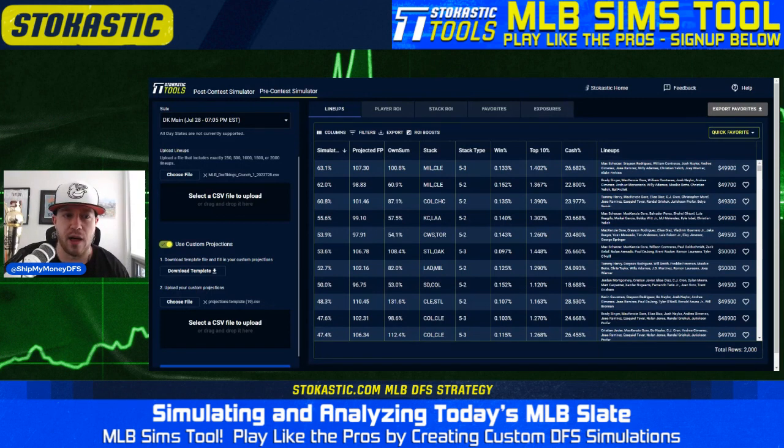I made 2,000 lineups — they're all five-man stacks, some have a three-man secondary and some have a two-man secondary. At the top we have a couple of Milwaukee stacks: Scherzer and Grayson Rodriguez in the first one, Contreras, Adames, Yelich, Wiemer, and Blake Perkins from the Brewers, and then a three-man Cleveland stack with Jose Ramirez, Andres Gimenez, and Josh Naylor.